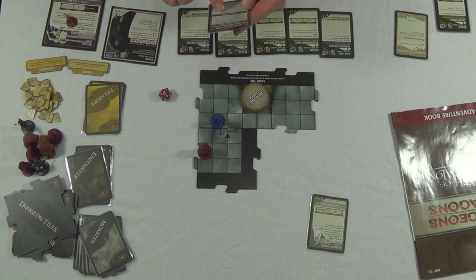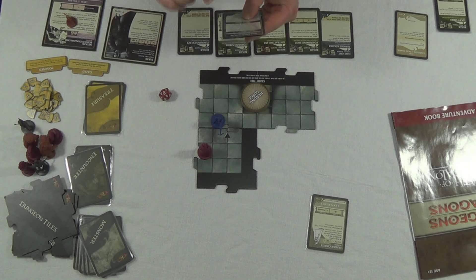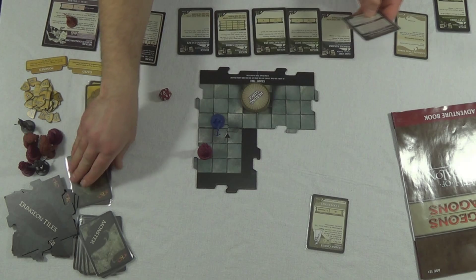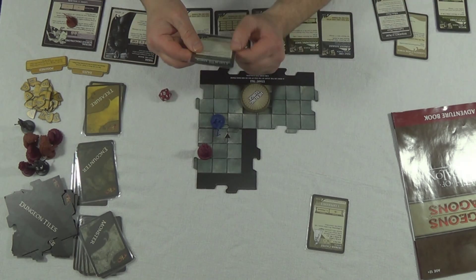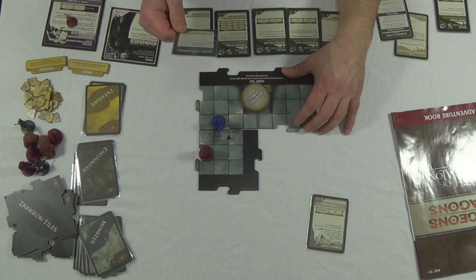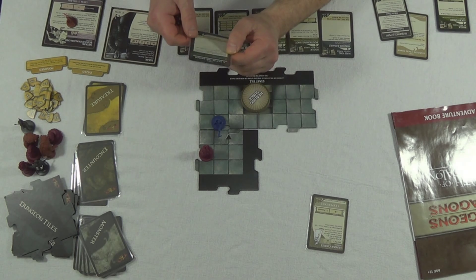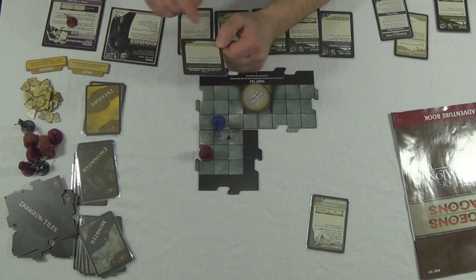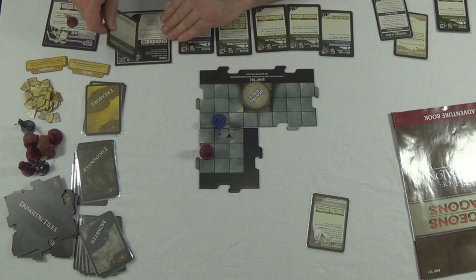Villain phase: if you placed a tile with a black triangle, draw an encounter card. 'A Gap in the Armor' - it's a curse. The last fight damaged your armor and you must spend a few moments to repair it. You are cursed - place this card on your hero card as a reminder. You have a minus 4 penalty to armor class while this curse is active. If you do not move during your hero phase, discard this card. I did move.